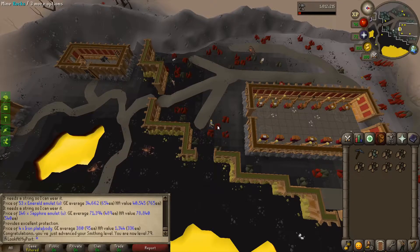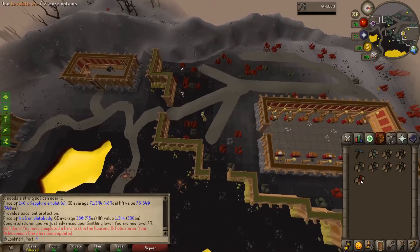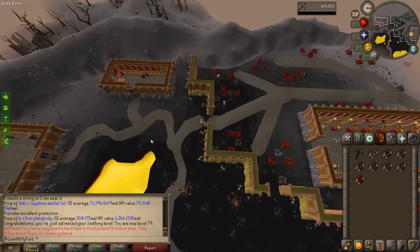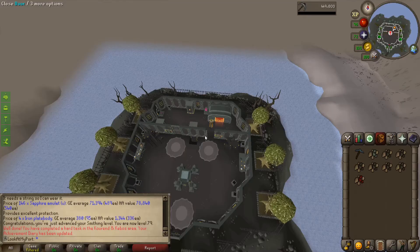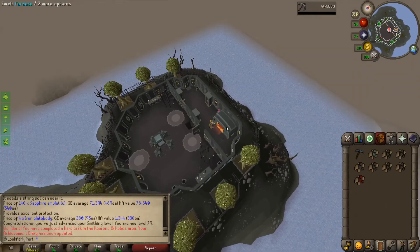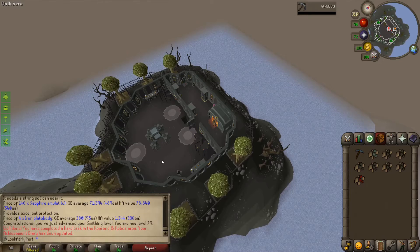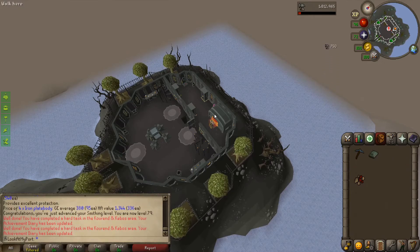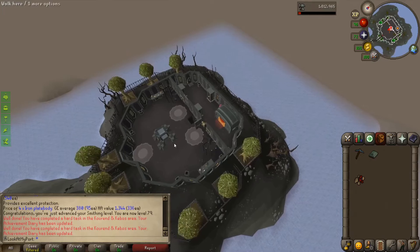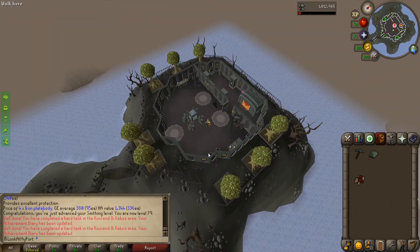On my way to my destination, I decided I really should mine one of these red rocks. Look how red that is. That's great. Back at the Forsaken Tower once more, to do another task. This time it's a diary task. But doing all the diary tasks is a league task, so just two more things we need to do.